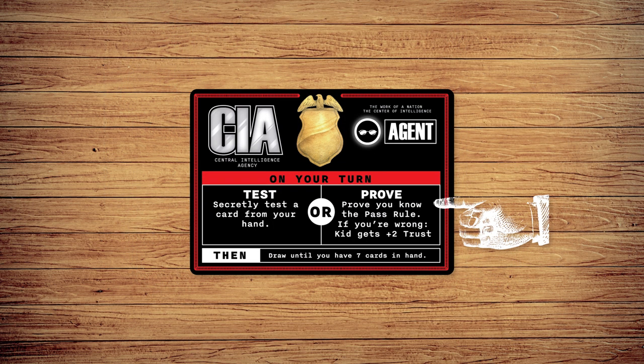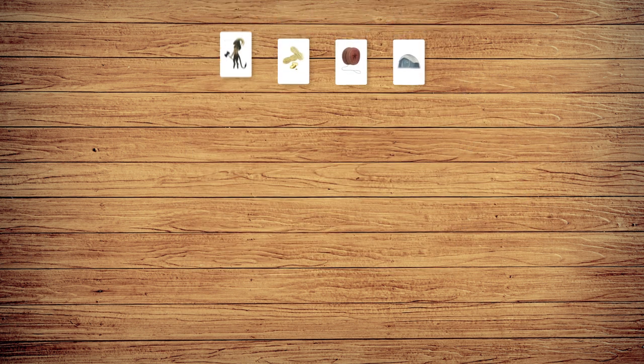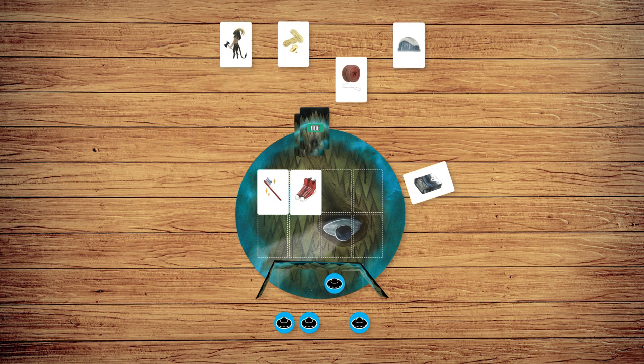Instead of testing an object, you may also prove the pass rule. To do this, draw the top four cards from the object deck and place them in a row. The visitor will use their tokens behind their shield to mark which objects pass and which are repelled. Next, the agent must push the objects they think will pass towards the force field and objects they think will be repelled away from it.